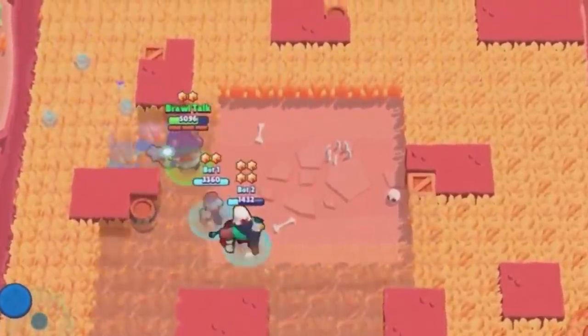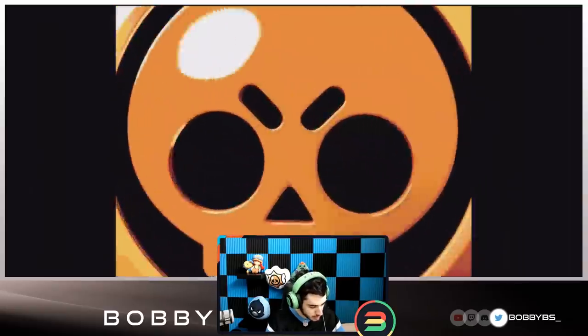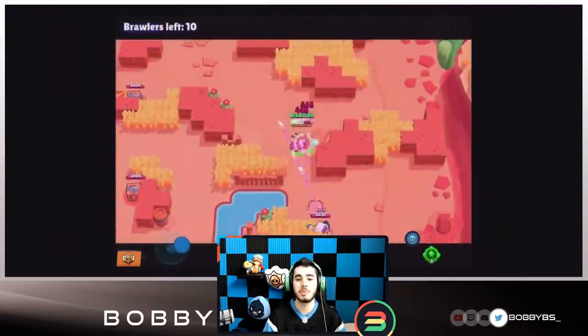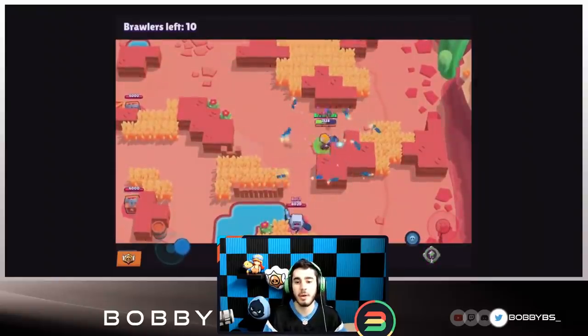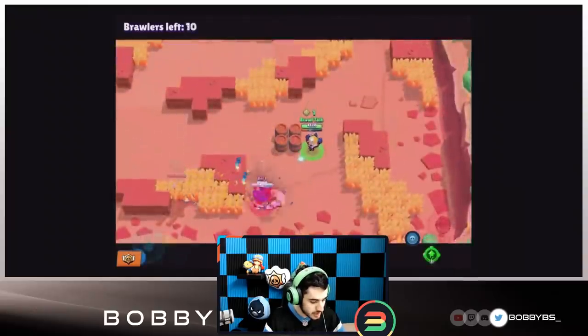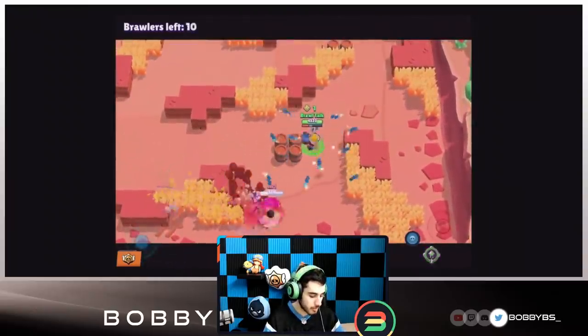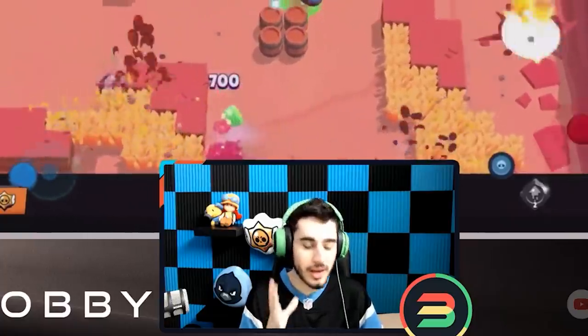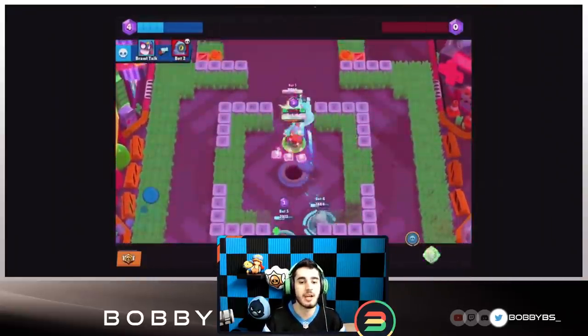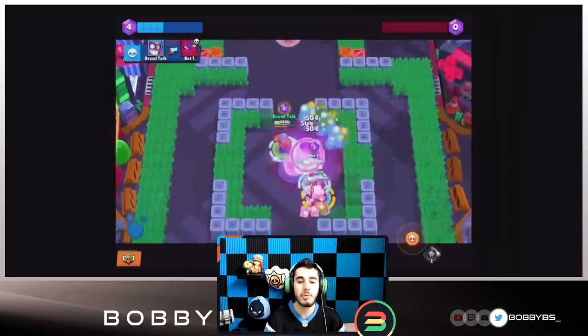Daryl spins around and sprays a barrage of shots in all directions — really awesome. Dynamite spins furiously and throws multiple shots of dynamite around himself, each dealing 700 damage to opponents. This one was shown in the Brawl Talk and everyone was fascinated — it's definitely going to change Dynamite 100%.